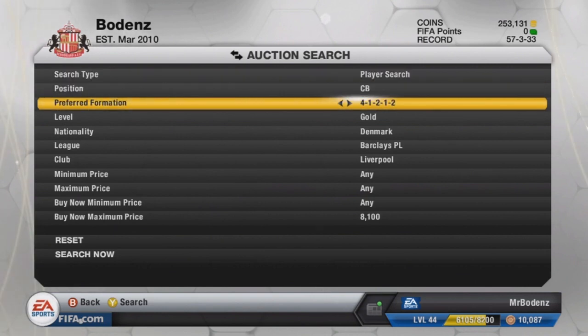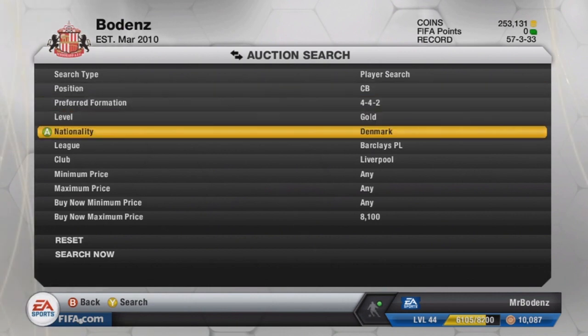This method is basically called the Force Method. It's just literally specifically searching for a gold player that you know about. This only works for 50k and under players — any higher than that and this method really won't get you the profit, or maybe not even any profit at all, because EA tax will just screw you over.